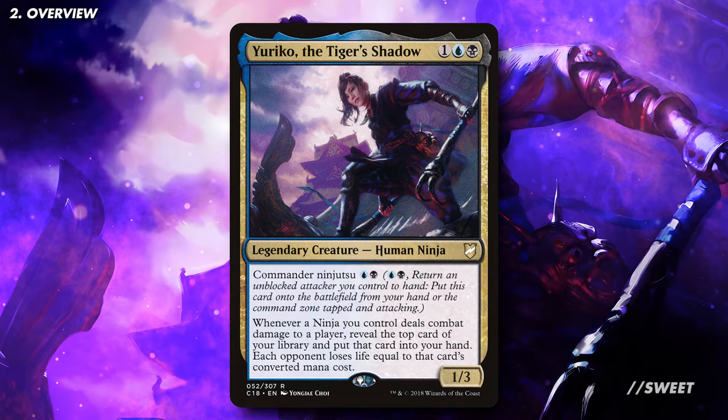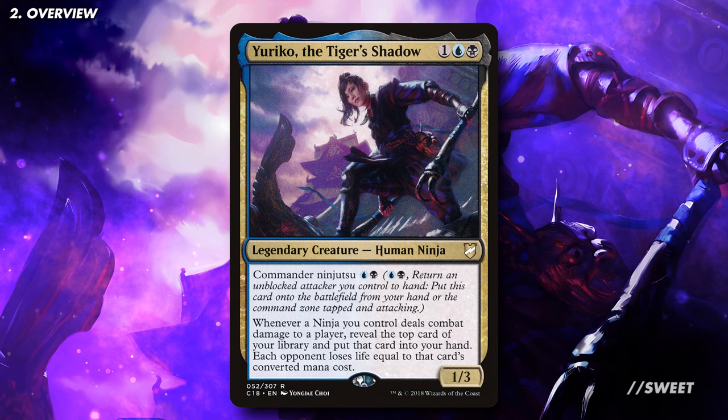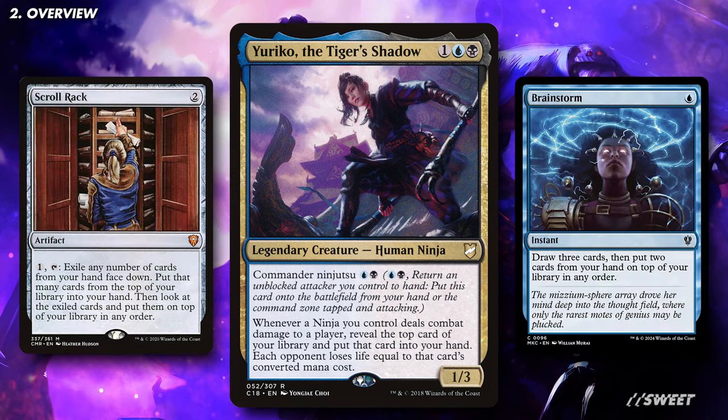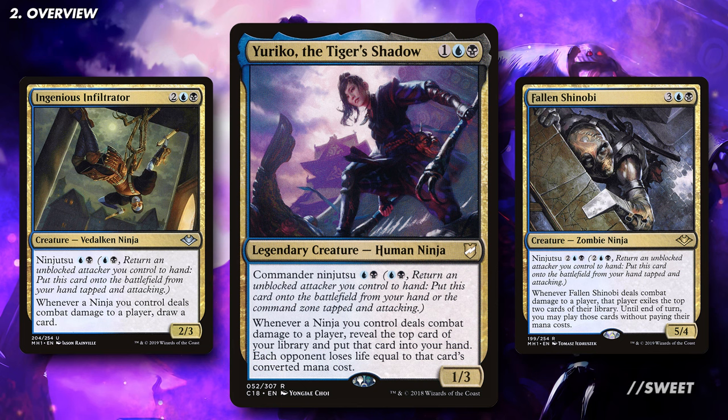Yes, if you play it fairly you'll be randomly dealing damage, but that's not why you clicked on a video titled Ultimate Deck Tech. To really make this deck scary, we'll be running a bunch of really expensive spells that have baked-in cost reduction to them. We'll combine those with effects that let us manipulate what the top card of our library is, meaning that when our ninjas connect, we'll be dealing each of our opponents an absolutely obscene amount of damage. We'll then obviously also be running a host of super cheap evasive creatures and the best ninjas to make sure that we're always able to connect.